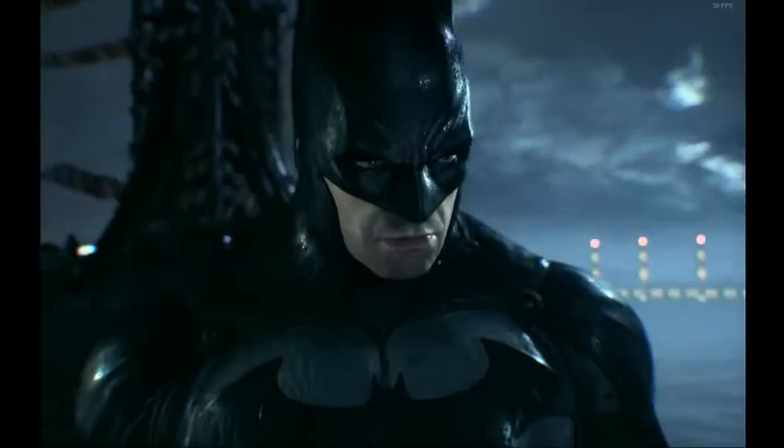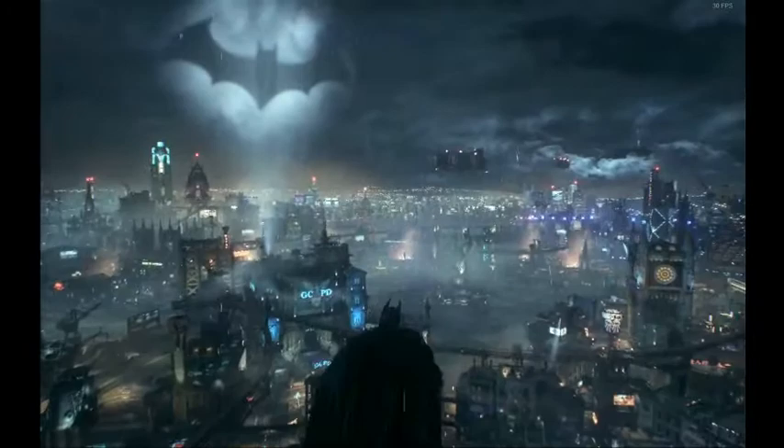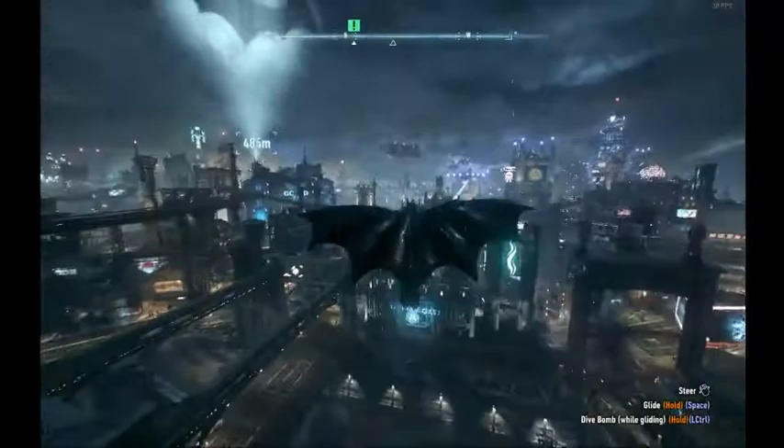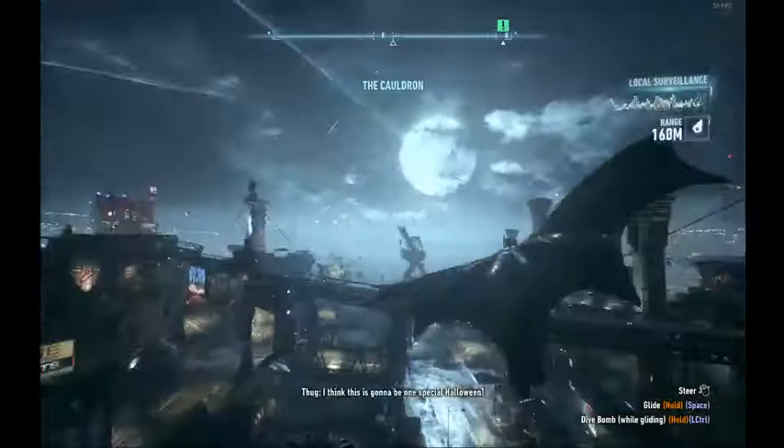Now I'm going to go over the different kinds of movement while gliding. The optimal way to glide in general is to do a dive bomb for three and a half seconds, then pull up — that's kind of the maximum speed you're going to have. So you do one, two, three and a half seconds.